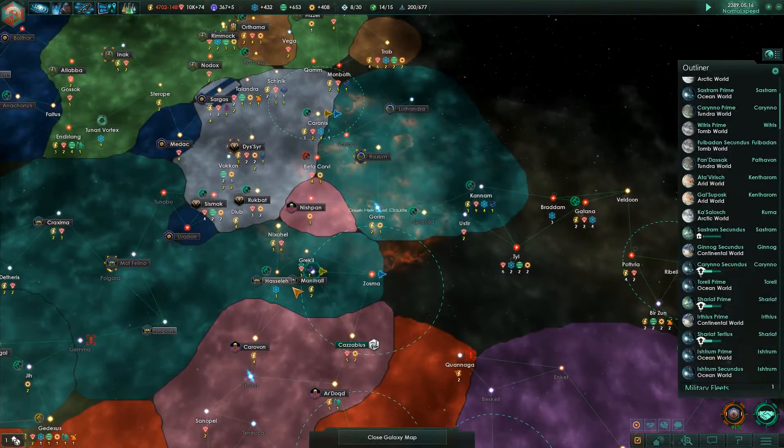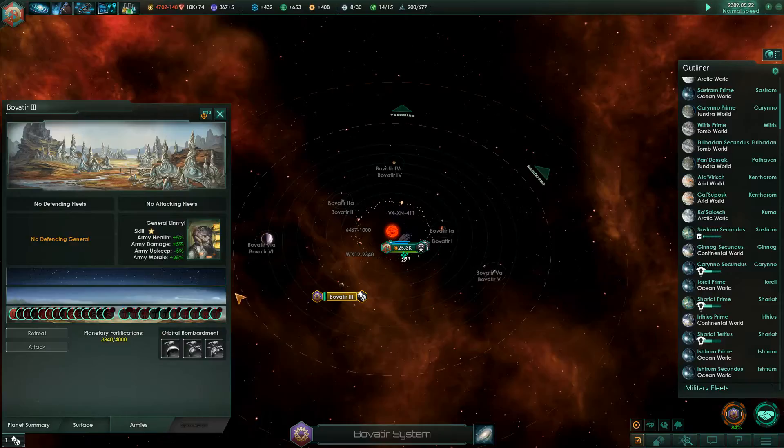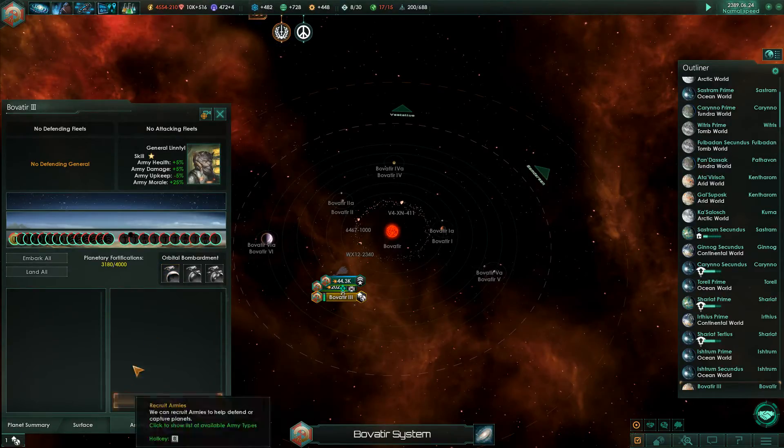I'm gonna blockade a world which should get us up to 98%. I'm about to - oh, they already landed armies on it, they're idiots. Your armies aren't as good as mine, I'm gonna have to land mine right away. If your allies lose you don't lose points for that. Just capped out on influence again. Capacity overload - there we go. 99 percent - boom, best possible outcome!